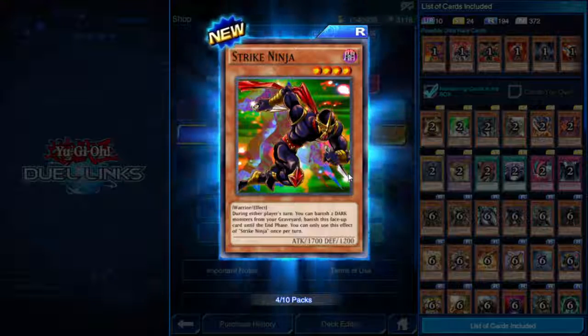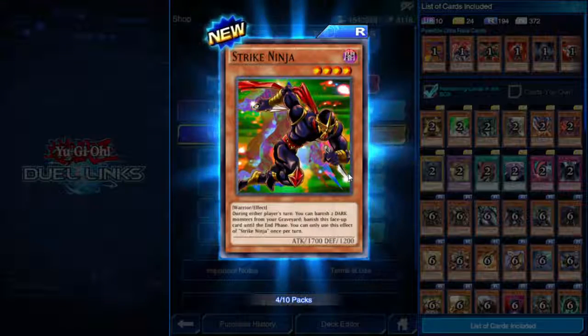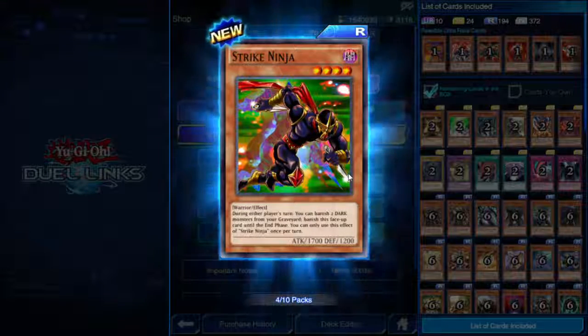Strike Ninja — four star Dark Warrior, 1700 attack, 1200 defense. During either player's turn, you can banish two Dark monsters from your graveyard to banish this face-up card until the end phase. Once per turn only. So you banish your other darks to protect him.